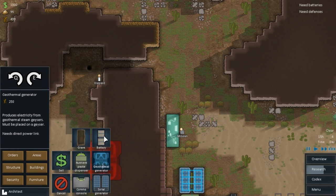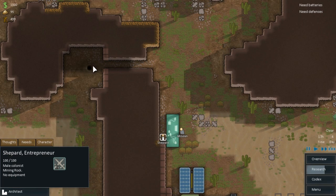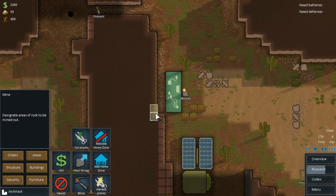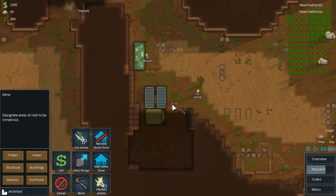Let's go building a geothermal generator. We still can't place that down - mine this bit please. Shepherd, come here, prioritize mining this. And we found some more metal here too - kind of good but kind of a nuisance because now we're going to have a gap here which I'm going to feel the need to fill in.